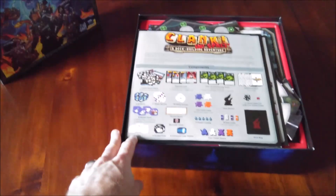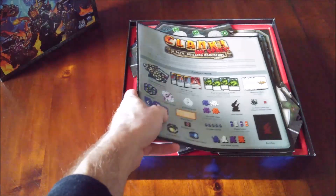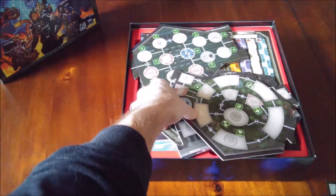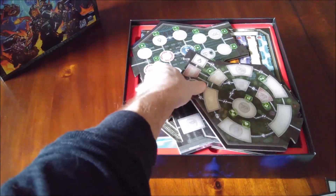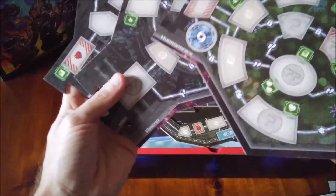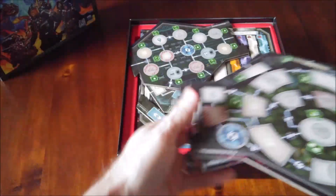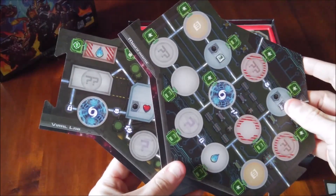Clank in Space includes a modular spaceship map built during setup. The base game includes three double-sided pieces for a total of six different layouts, each of which can be placed in one of three different positions on the map. I already have the Apocalypse expansion mixed into the base game, so if you see more pieces and cards, that's why. These three are the base game ones — they're double-sided and fit together like puzzle pieces very snugly, and these two are probably from the Apocalypse expansion.